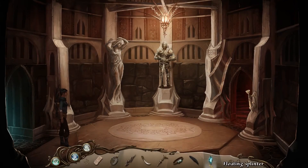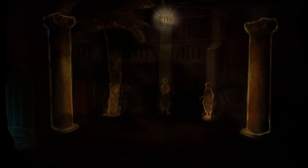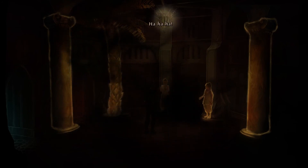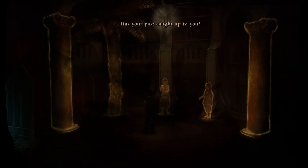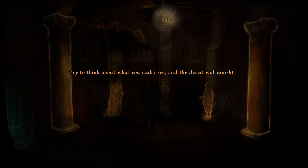Let's keep going for now. Just the statues — some flavor text or whatever. Head up the tower. And darkness. Princess, what's wrong? He's in my head. Has your past caught up to you? Don't let him confuse you — it's only a game, a dark illusion to break you. None of it is real. Try to think about what you really see, and the deceit will vanish. We'll play this game when we return. Thank you.